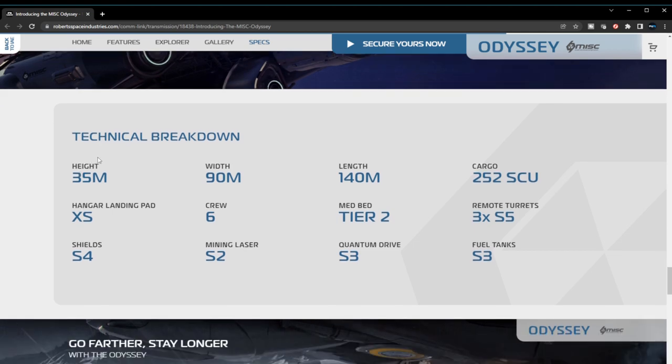The tactical breakdown: 35 meters in height, 90 meters in width, 140 meters in length. We know about the 256 SCU cargo space. The hangar landing pad is extra-small rated. It has three size five remote turrets, size four shields — this thing is a tank; the Carrack only has size three shields. And it has a size three quantum drive. This is really impressive.